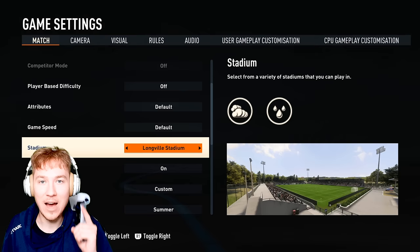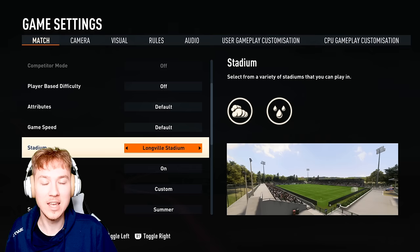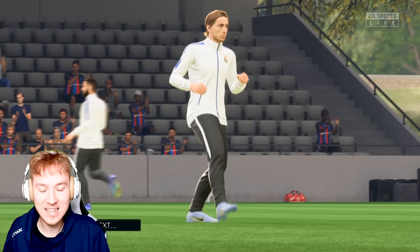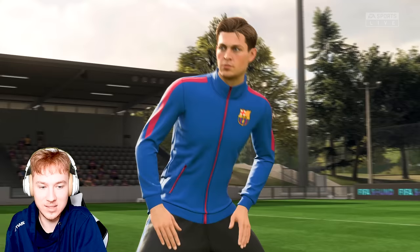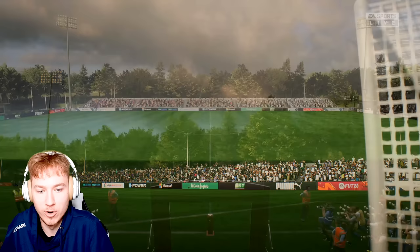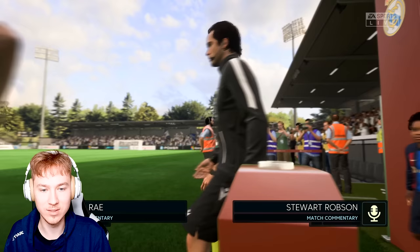There's a brand new stadium in FIFA 23, which is the smallest stadium of all time in any FIFA game. It only holds 3,000 people, and it is just very charming to play here — it's one of the best additions, in my opinion. I really wish they can add more stadiums like this. Right now, we're going to see Real Madrid against Barcelona in this insane match in this small stadium. Imagine the ticket prices when there's only 3,000 seats. There's not even any stands or seats behind the goal right here. This is absolutely unbelievable, and you should definitely test out the game in this stadium.